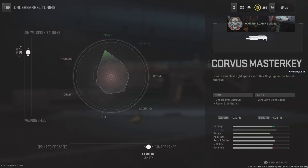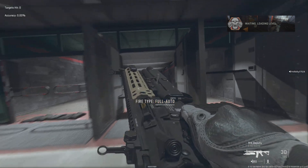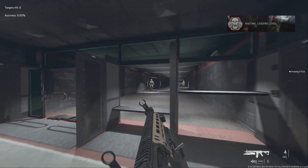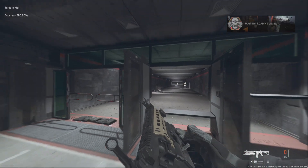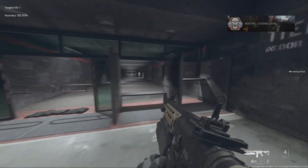If you want to steady your shot, you can do aim walking steadiness. What that will do is steady your shot a little bit more when you're actually walking around, and make it to where the actual gun doesn't really sway as much when you're walking. That would be actually really neat — a really neat underbarrel attachment.